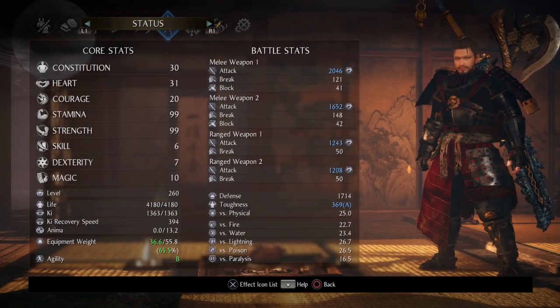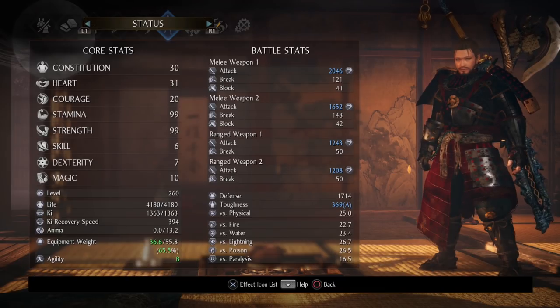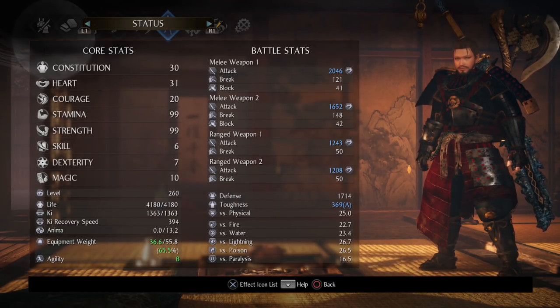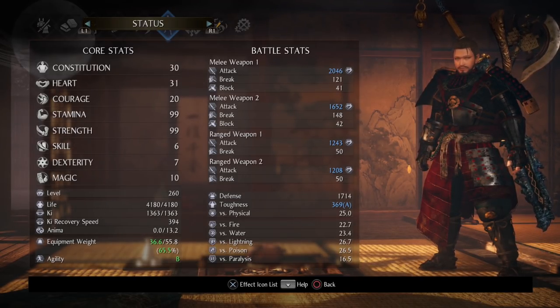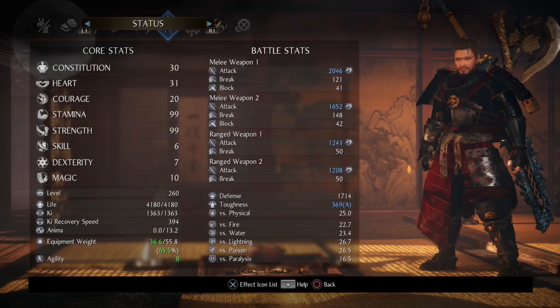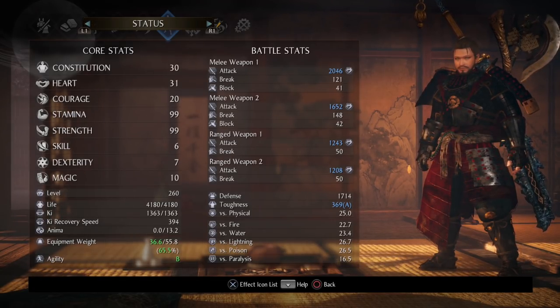For stats, we're at a higher level than the last build. We've taken less focus on constitution, heart, and courage, instead maximizing both stamina and strength — ramping both up to 99. Dexterity to 7 for a quick change scroll and two tiger running scrolls. Magic at 10 for three weakness talismans and five barrier talismans. Beyond that, I suggest distributing between courage, heart, and constitution: I went with 20 courage, 31 heart, and 30 constitution.